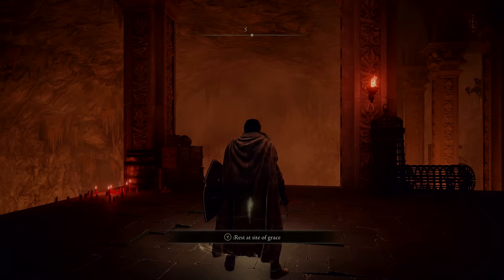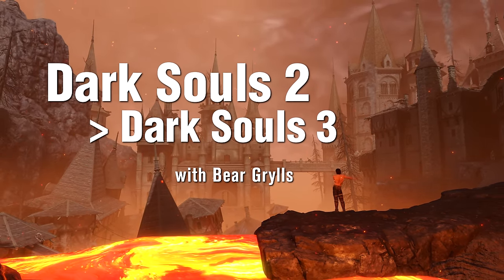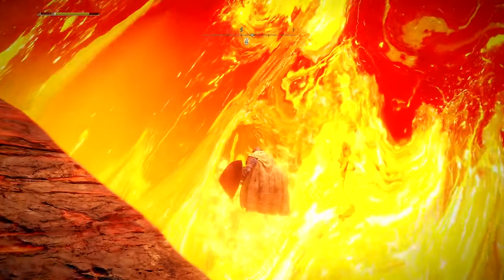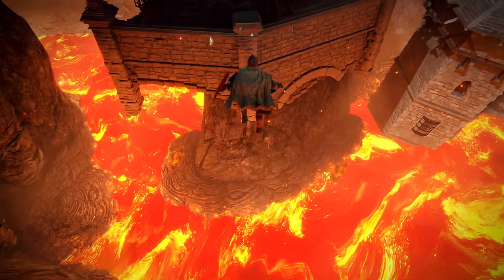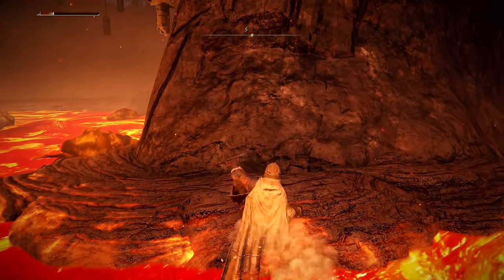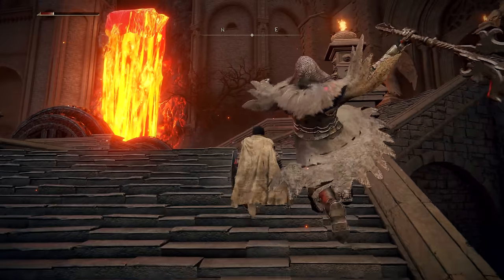It's clear we need to find another way if we want to escape the treacherous Volcano Manor. Let's rewind a bit to when we first arrived at Volcano Manor. Instead of venturing into the caves, we take an alternate route through the scorching lava. We'll need to tread carefully here. The lava may not be as deadly as expected, but it's still not a pleasant walk. We continue upstairs, trying hard not to anger the snakes, and keep heading up until we reach the Great Bridge.